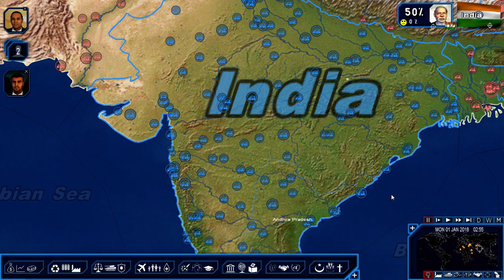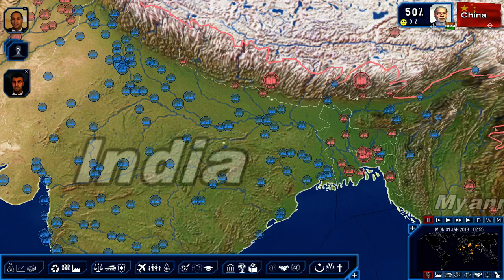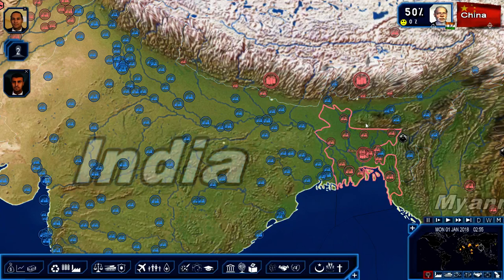Goal number three is economic and military supremacy over China. Let's look at China quickly. Economic supremacy means we should have a GDP greater than China — oh my god, that's never going to happen. China has a 10 trillion dollar GDP. I couldn't get 10 trillion with Brazil before everything crashed. Look at that share of the world's GDP.